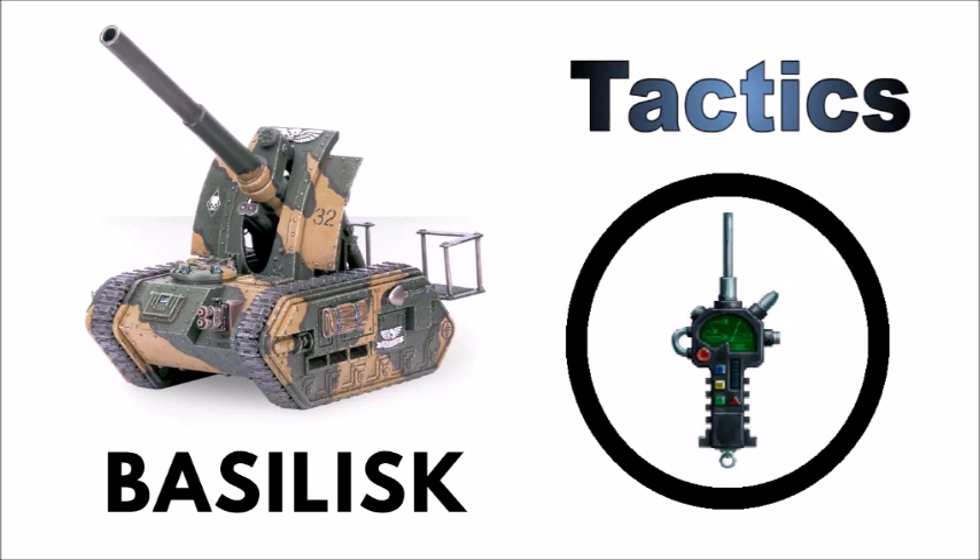The Basilisk is a very old 40k kit — it's been around longer than the vast majority of models we see on the tabletop these days, and it's an iconic unit of the Imperial Guard. It's a self-propelled artillery vehicle that mounts the mighty Earthshaker cannon, which has enormous range, meaning the tanks are mostly deployed far behind the front lines, able to rain death down from afar. The artillery officers of the guard, through cool and discerning calculations, can neutralise enemy threats with high explosives long before they come to threaten the Imperial force.